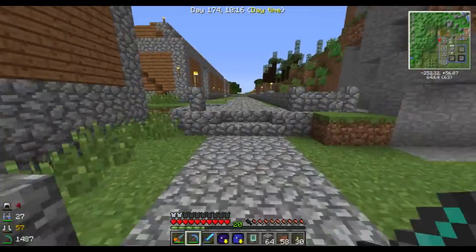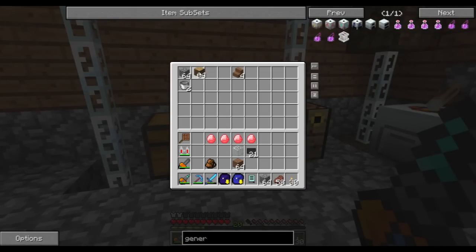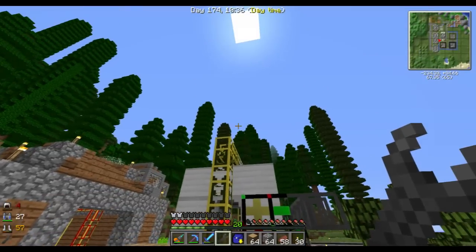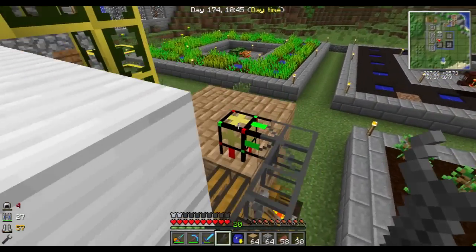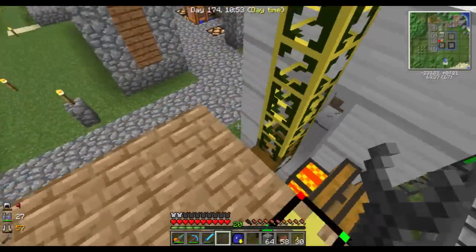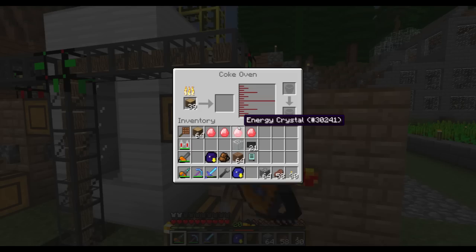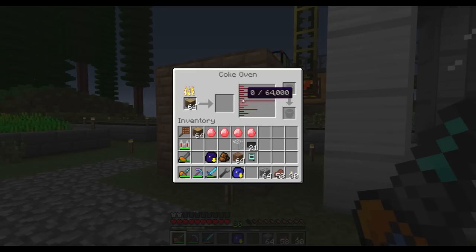I did make it an iron chest. I want to get from my tool bag, which I actually lost again so I had to remake some of the tools. In this here, keep a stack. And in this here, keep a stack. And do partial requests. These will soon be full of wood. That's a stack. And that's a stack. Perfect.